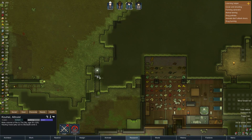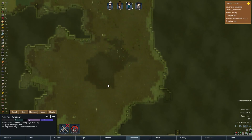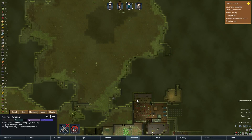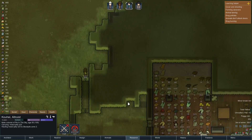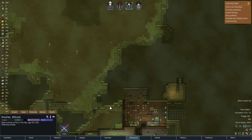Oh, hey — I forgot about that. We ordered a plasteel door, so they're building that. Everybody's busy. Sky, what are you doing? Cleaning? Okay. And it's raining again.